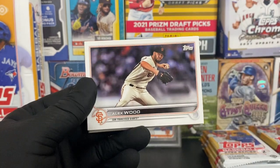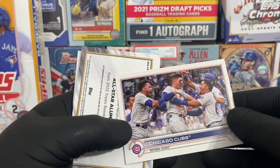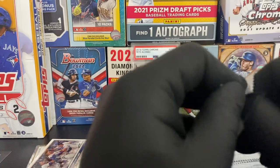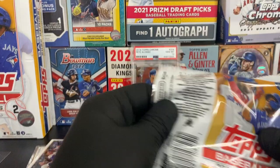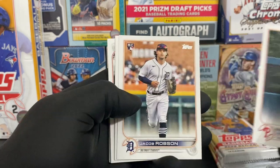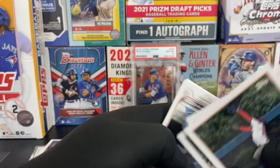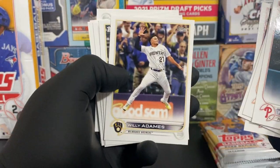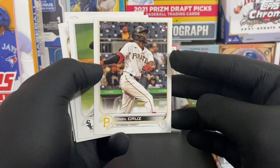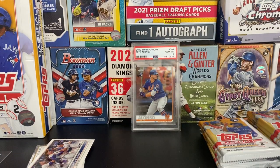I'm going to kind of fly through these. We have an Alex Wood - and we got our hit in the first pack, we're going to save that. We have Roman Quinn, Jacob Robson, Roberto Perez, Dylan Moore, Paul Goldschmidt, Willie Adames. We hit the Aaron Judge of shortstop - O'Neal Cruz. We'll take that for sure.